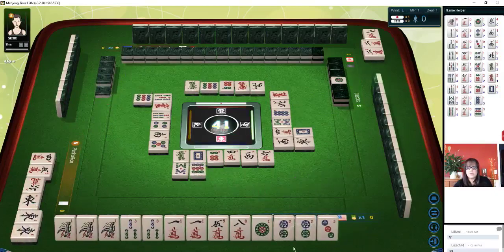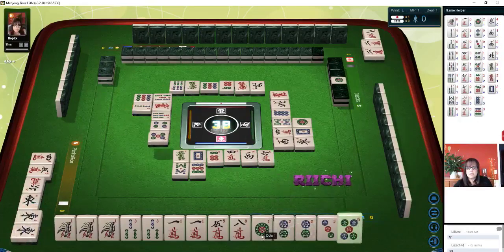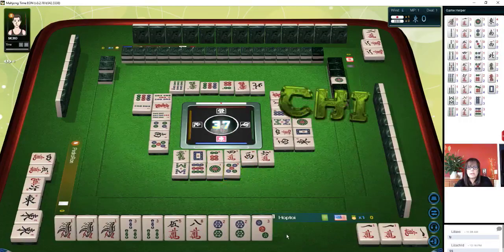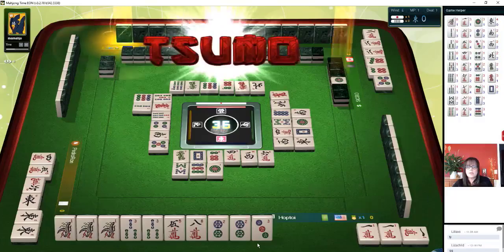Two bamboos. Now the five-eight I'm concerned about. One dot — they didn't take it, so we'll discard that next. With riichi, the goal is to not discard the winning tile. Two bamboos — we'll pawn. Since they threw a six dot, let's discard five dot. Chi. Chi is better than roan.